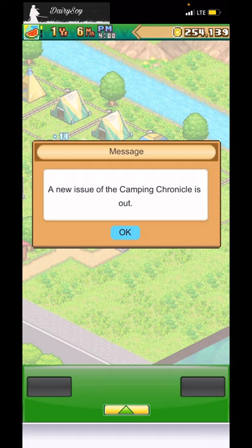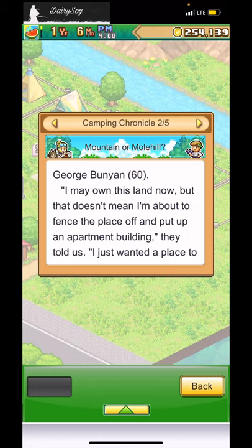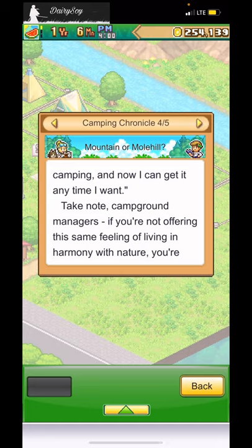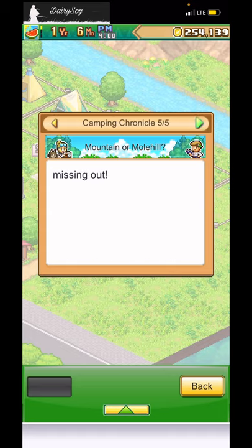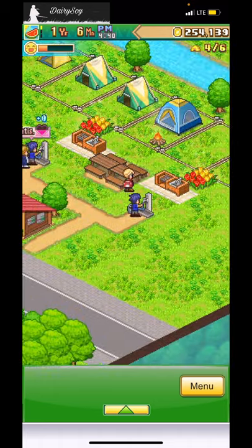A new issue of the Camping Chronicle is out! 'Land in the mountains is being snapped up by camping enthusiasts. George Bunion, 60, says: I wanted a place to get away from the hustle and bustle — a place to watch trees and flowers change with the seasons, to relax and breathe. Take note campground managers — if you're not offering harmony with nature, you're missing out.' I guess I'm missing out — I'll figure that out later.